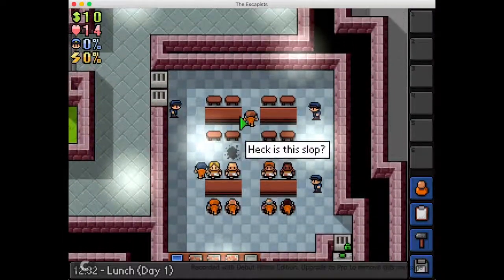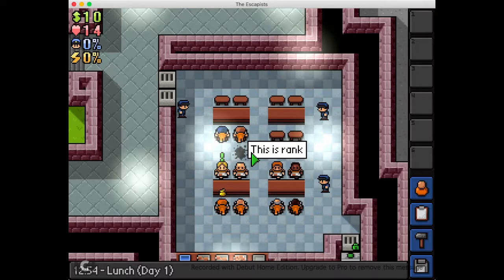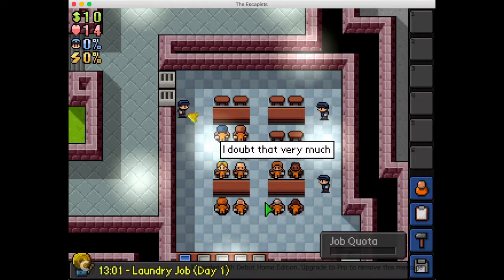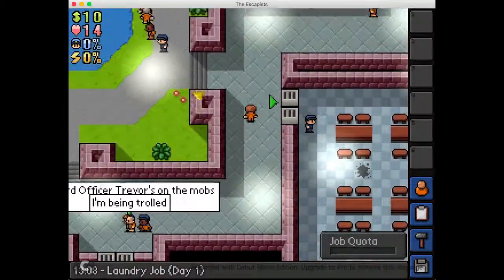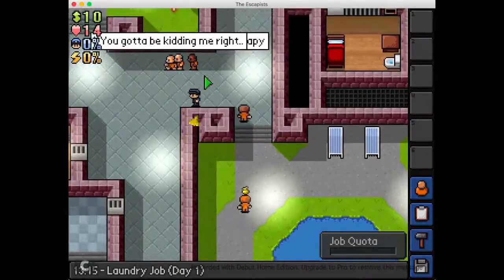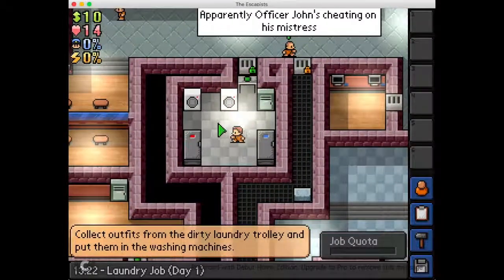Maybe I can experiment — this is like Minecraft. Tastes like soil. This is rank. This smells funny. I doubt that very much. Some of the stuff that these people are saying is so good. You gotta be kidding me, right? Apparently Officer John is cheating on his mistress.